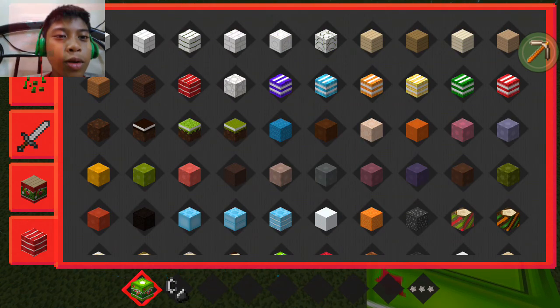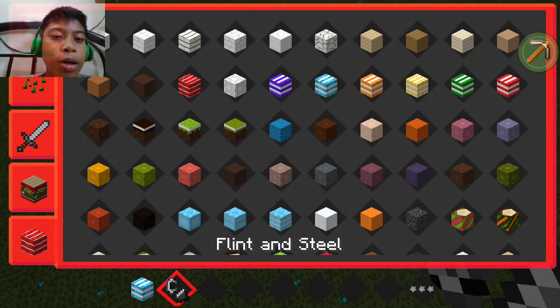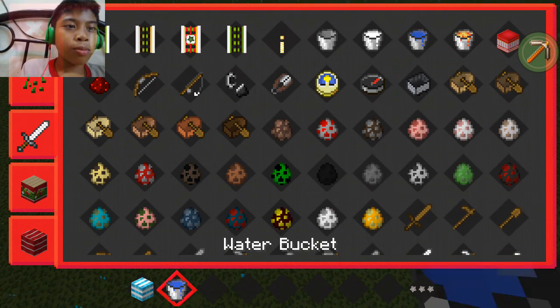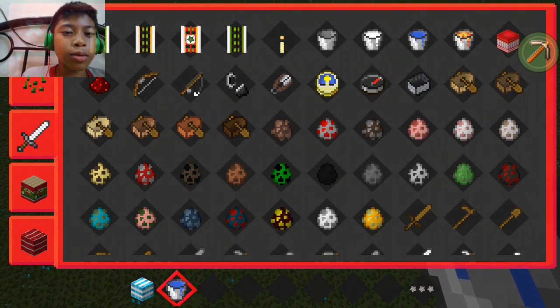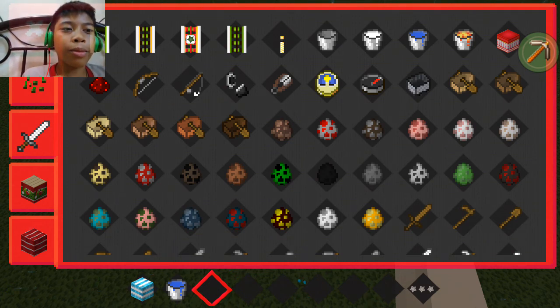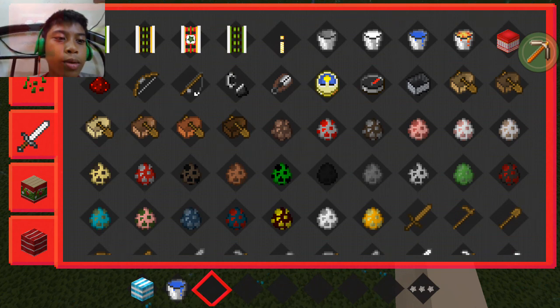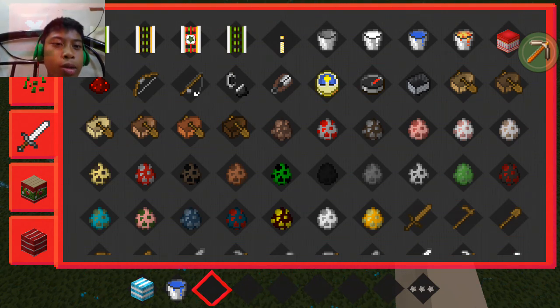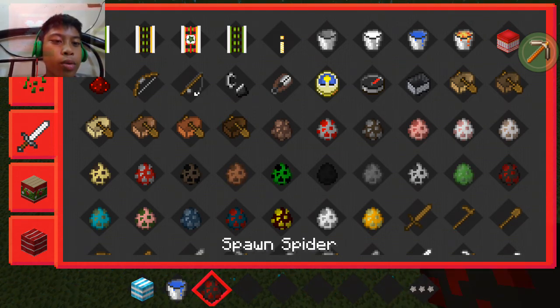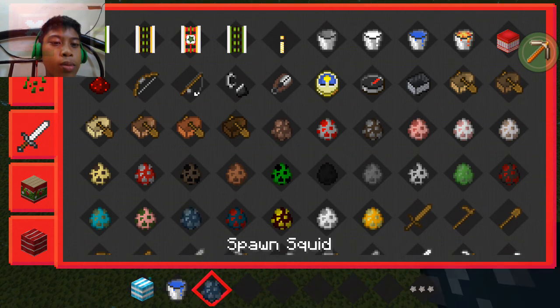You only need any block and a water bucket so you can make a bubble, and any spawner but not a little one. And I'm going to choose what is the best. I like that — zombie spawner.